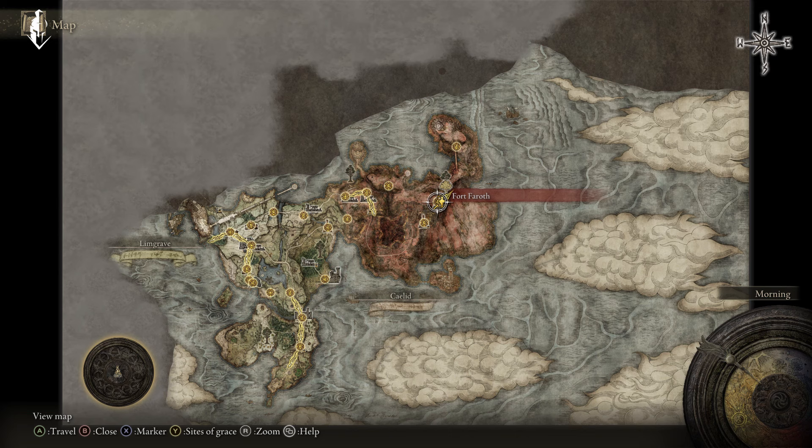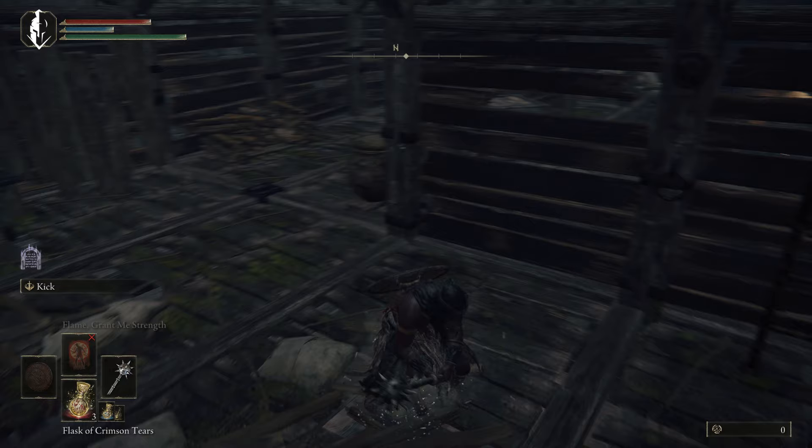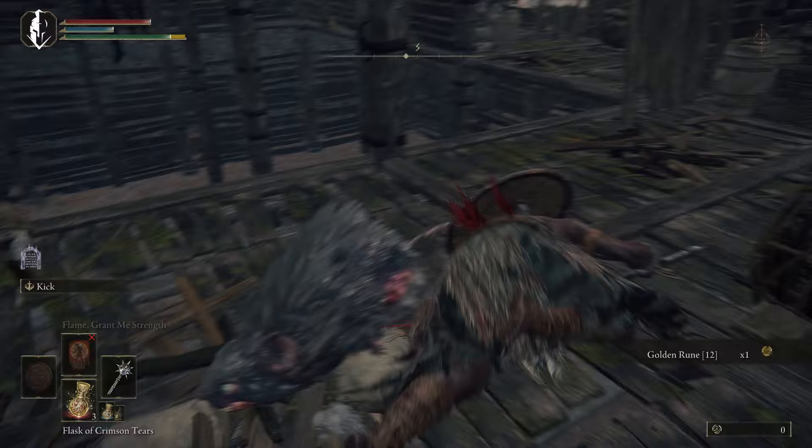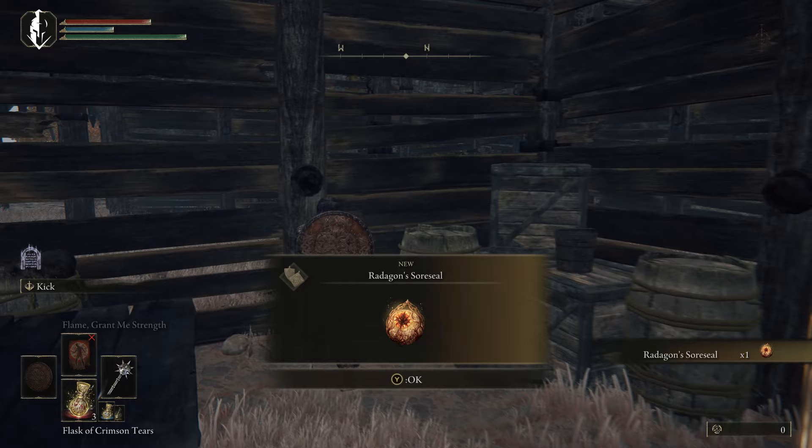Then we're going to come back to Fort Faroth and grab the Dectus Medallion. I'm going to show you Fort Faroth on the map — just south of where that waygate brought you in. We're going to grab the other half of the Dectus Medallion. And then we're going to make our run down for the Radagon Sorcio, which is an incredible talisman. It gives you basically the equivalent of 20 levels of stats: 5 Strength, 5 Dex, 5 Vigor, and 5 Endurance. Watch this rat up here on the left, by the way. So literally 20 levels worth of stats. You take a little bit more damage when you get hit, but it's worth the tradeoff, especially with all the extra life you get.